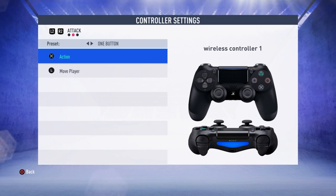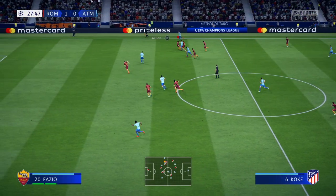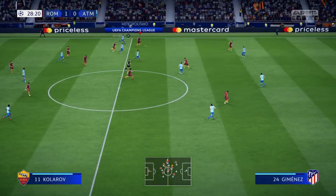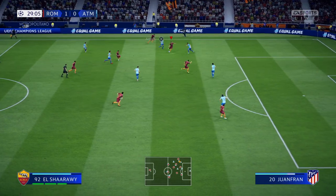Earlier in the video we had a look at FIFA 18 and its two button mode. FIFA 19 also has two button mode, but it also has a one button mode where you use one joystick for player movement and one button for pass, shoot and tackle.